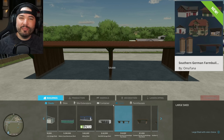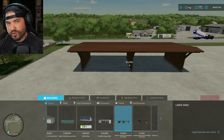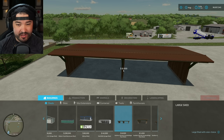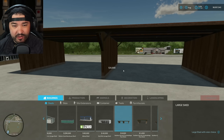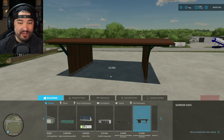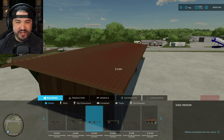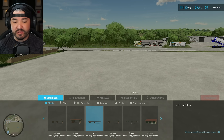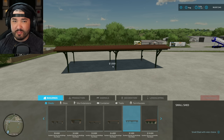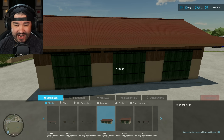Next is a big one — the Southern German Farm Buildings Pack from Omitana. It's absolutely massive. Starting off with sheds, we have a large shed looking very good with color options. She does have a couple other packs where some things look similar but aren't exact. I think she's been working on this for a while because there's so much in here.